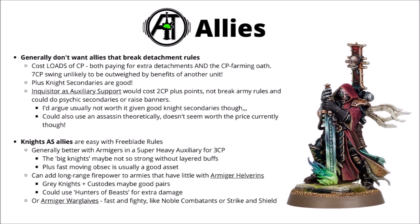If you were taking Helverins you could take Hunters of Beasts. Or if you went for Warglaives for a bit more front line punch you could think about Noble Combatants or Strike and Shield — both of those are very nice to have on the front line.